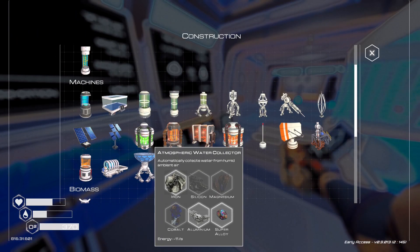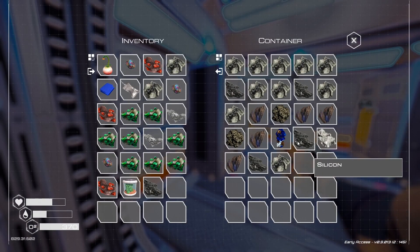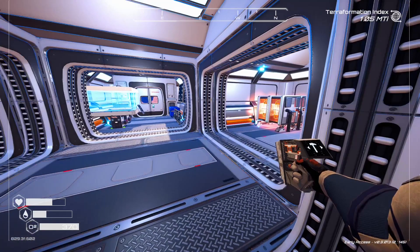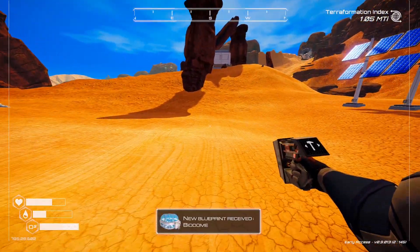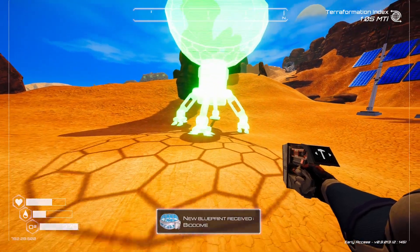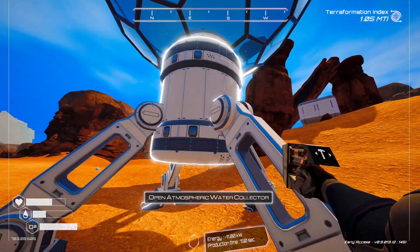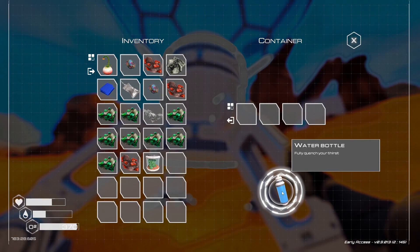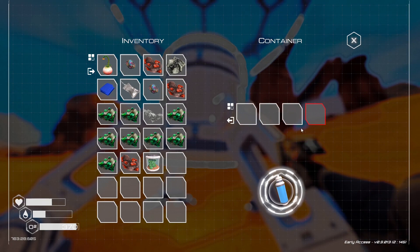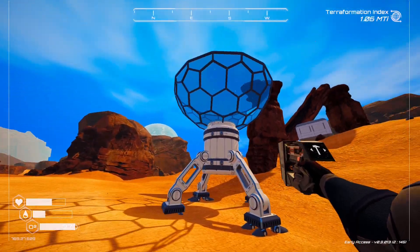Before that, we really need to work on water collection. Silicone, magnesium, cobalt. I'm going to put this right out here — a biodome! It'll just collect water for us. That looks really cool, I like that a lot.